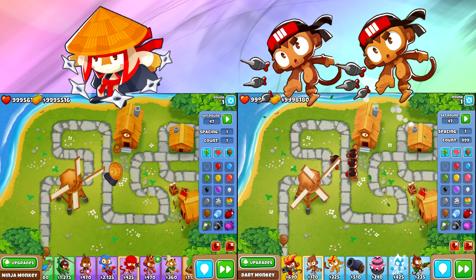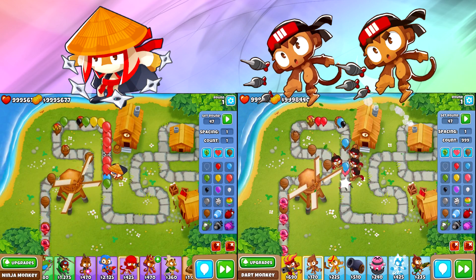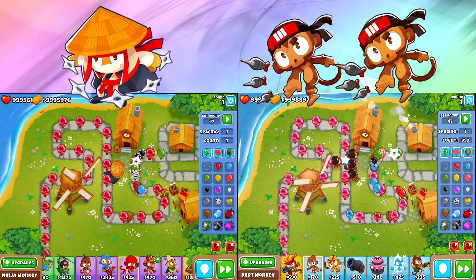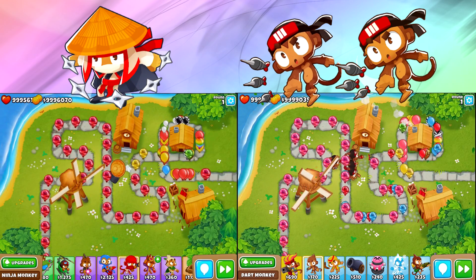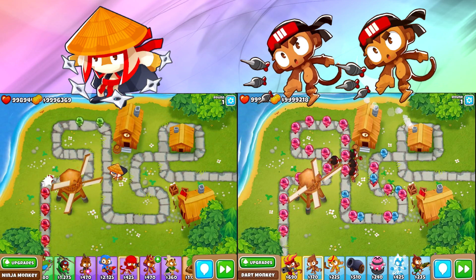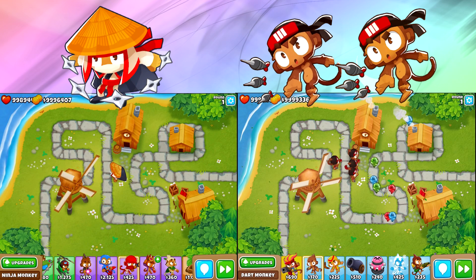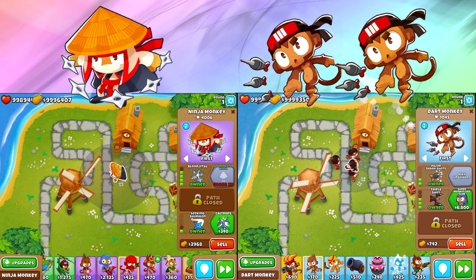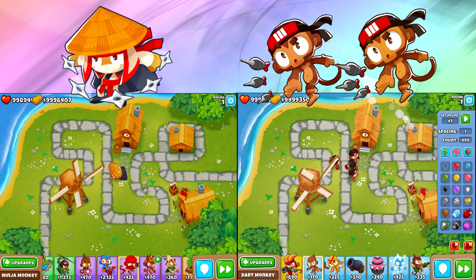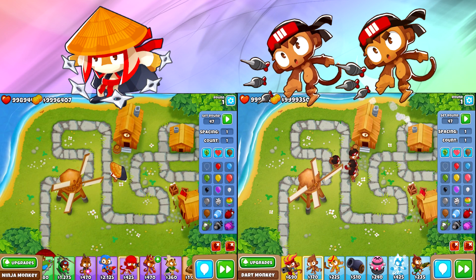It seems like these Dart Monkeys really are the kings of popping power. We've gotta keep on testing more of these, including Camo Bloons. The Dart Monkeys are still struggling a little — they're gonna lose a few lives to these Ceramics, but nothing compared to the full-health Ceramics sneaking through against my Ninja. Because the Dart Monkeys have some Camo Detection, they can pop some Camos. The main difference so far is that the Dart Monkeys can't pop Camos as well, but they do have more Balloon Popping Power and more MOAB Popping Power — which is actually the most interesting aspect, since I always think of Ninjas as having MOAB Popping Power.